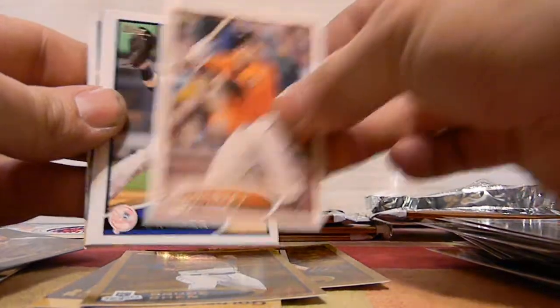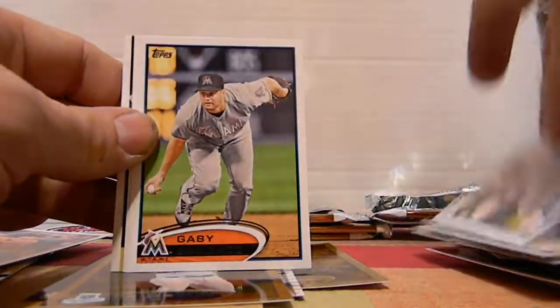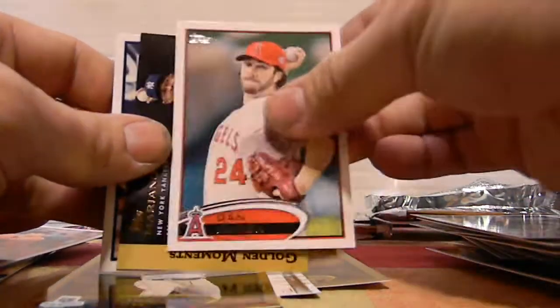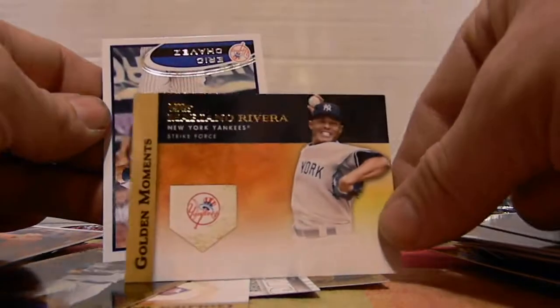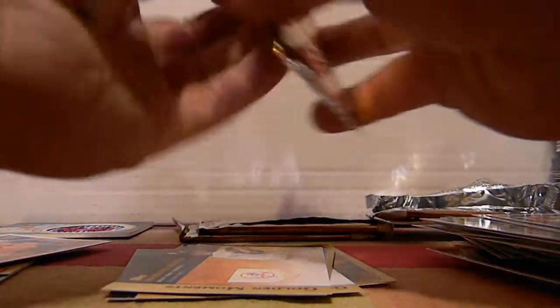Buster Posey — put that over there. Nick Swisher, Brett Gardner, Gabby Sanchez, Dan Haren, Mariano Rivera, and Eric Chavez. That's a Yankees pack right there.